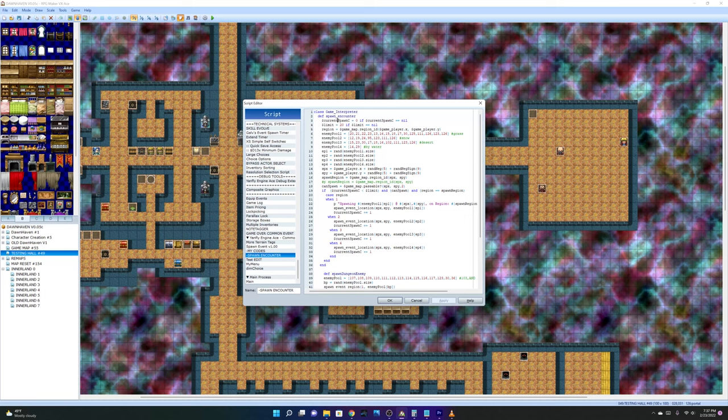If you want to copy this you can. What this is pretty much doing is it sets a limit of how many enemies can spawn at a given time. For example, if the limit on the map is 20, only 20 enemies can spawn — then after that enemies will stop spawning completely until you leave the map and come back to the overworld map.